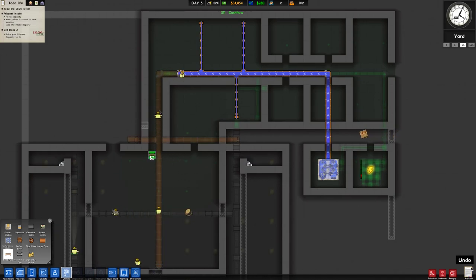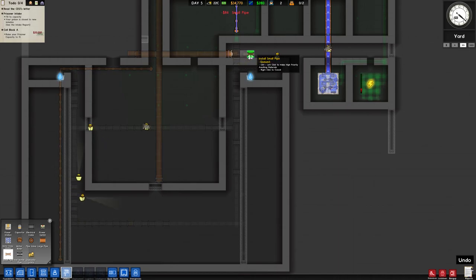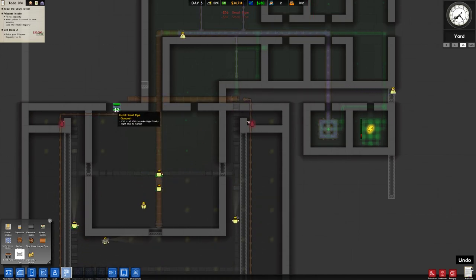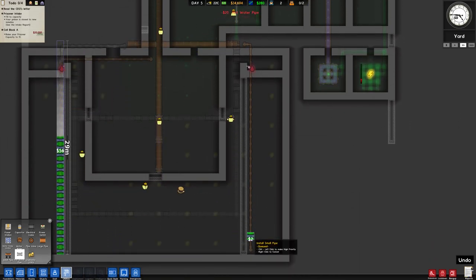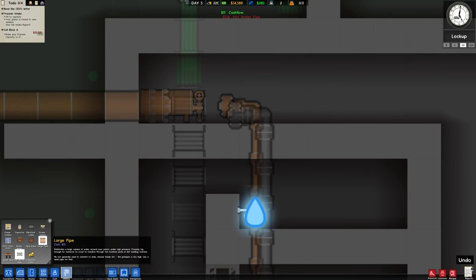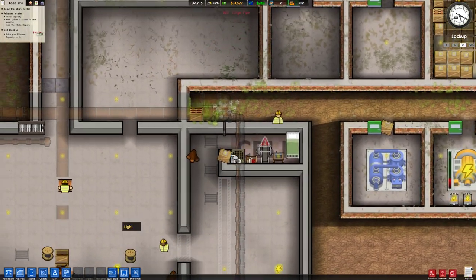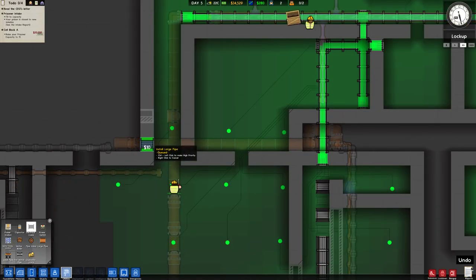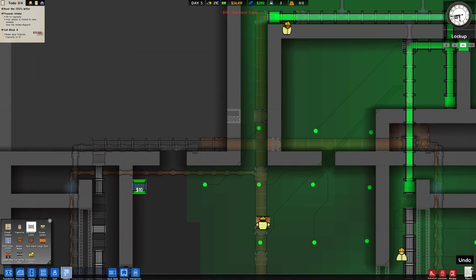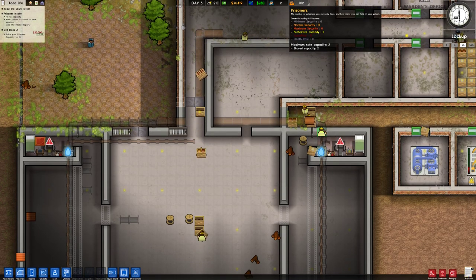We're going to need some small pipes going like this, then all the way down, and from here we can go all the way down there — we'll soon find out if it connects. Then hot water, same path, run them all the same way. It's a bit of a waste but it'll be fine. I didn't put power under this one, so these need power — there you go, just like that. Great. So we've got a yard, we've got two prison cells — that's two prisoners on the books.